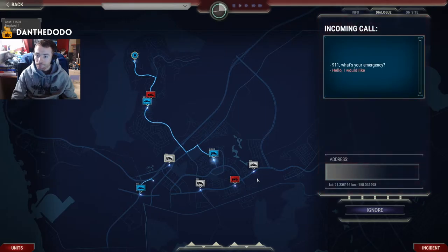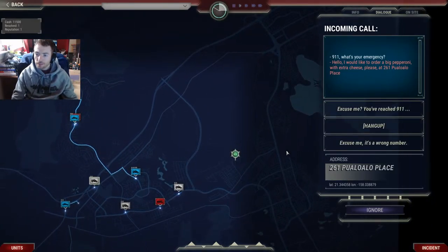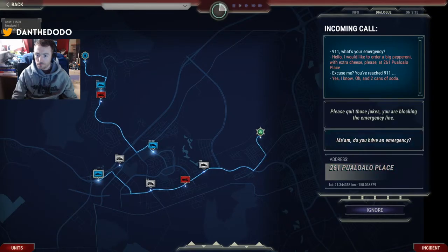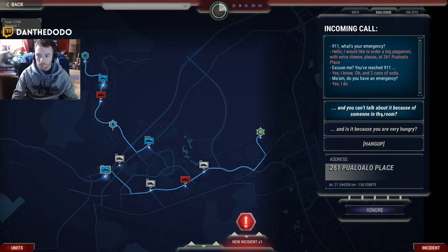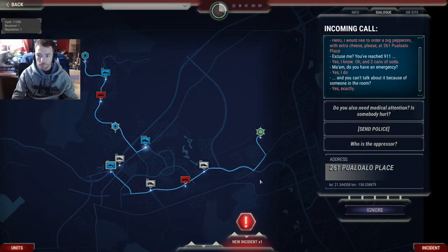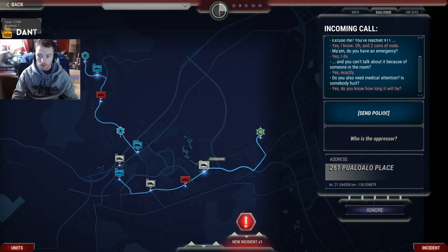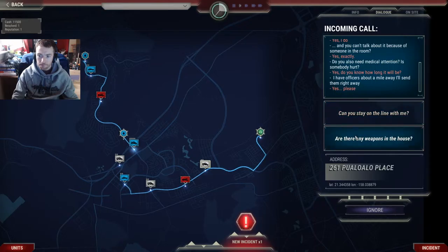9-1-1, what's your emergency? Hello, I would like to order a baked macaroni — would I like cheese? Excuse me? You've reached 9-1-1. Yes, I know — and two cans of soda. Ma'am, do you have an emergency? Yes, I do. And you can't talk about it because of someone in the room? Yes, exactly. You also need medical attention? Is somebody hurt? Yes. I have an officer about a mile away, I'll send it right away. Yes, please. Are there any weapons in the house? Yes.